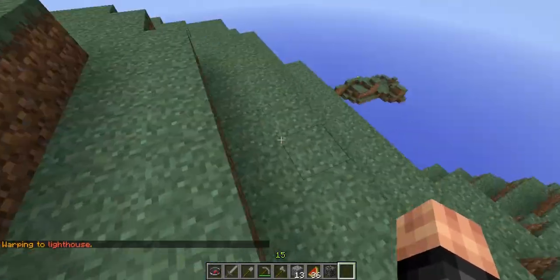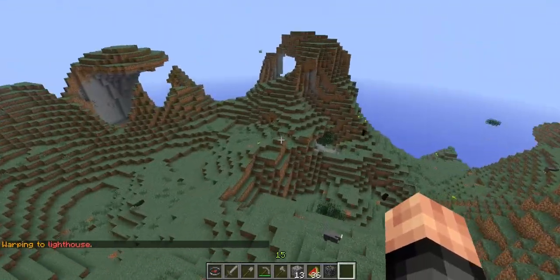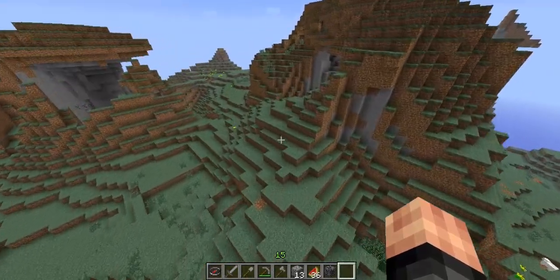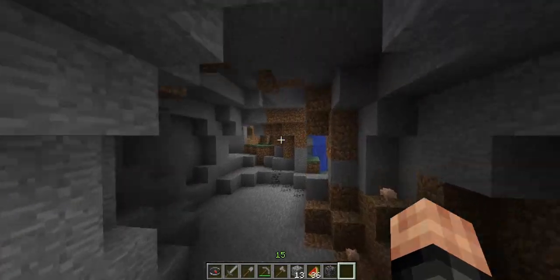Another warp is Lighthouse. This is also a good build spot. I built a lighthouse here and I kind of accidentally deleted it. But as you can see, it's near perfect 1000, 1000 coordinates. It's a really nice terrain.